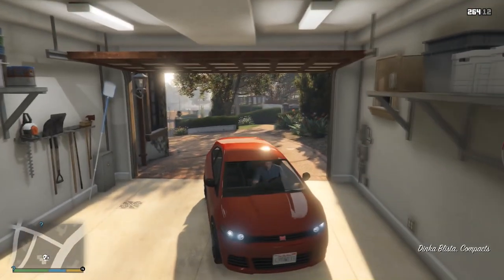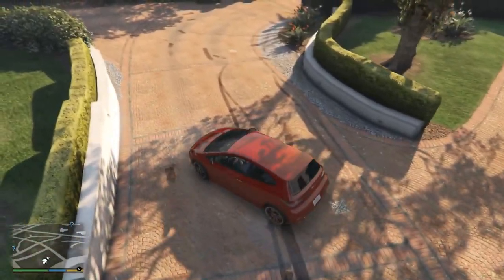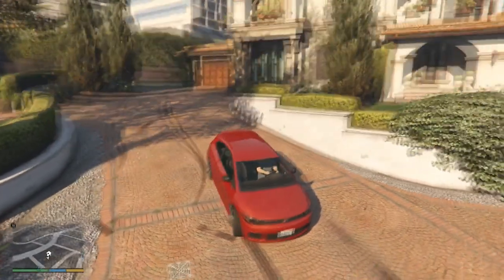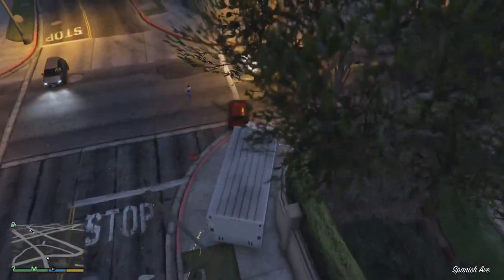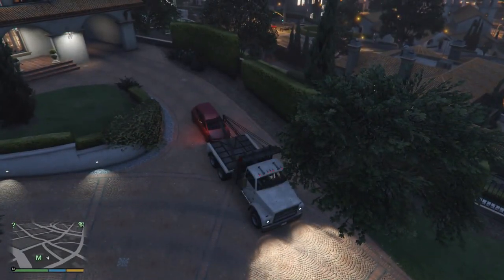Due to Michael's garage not saving the Blista while the M marker is active, I suggest using the interior garage to store it in versions where it teleported inside as well. Attempting to push it to Franklin's house results in the Blista simply vanishing. A tow truck will not hook this up either.